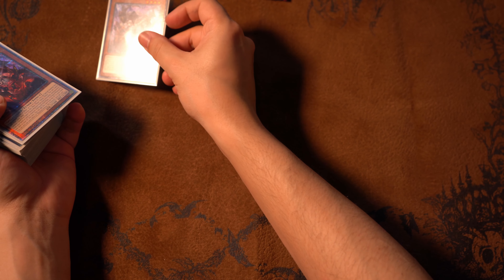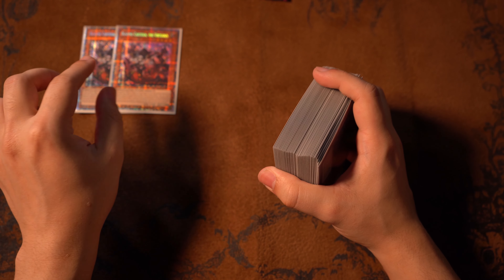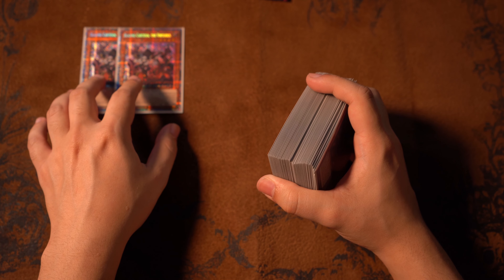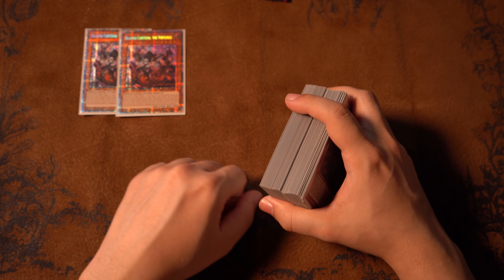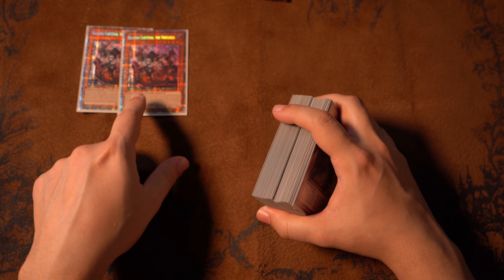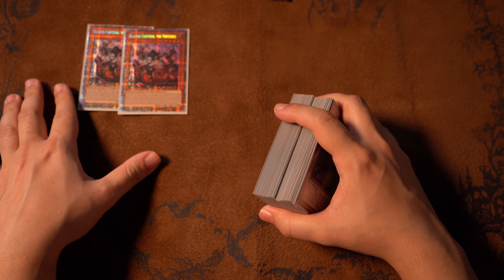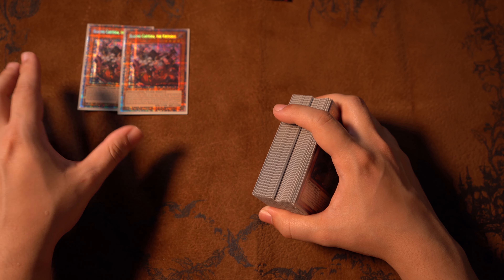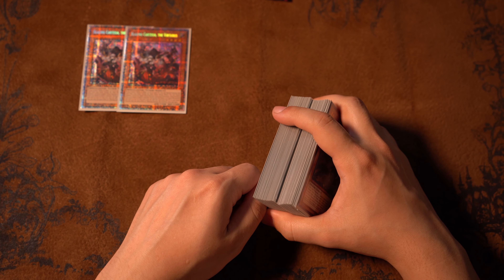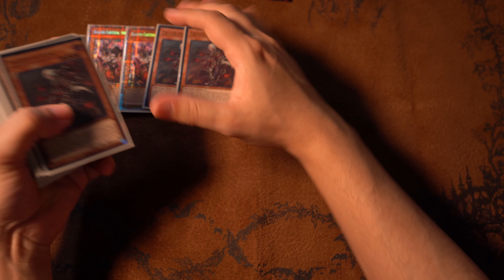First and foremost, I'm running two Cartesias, which is an amazing card. She's basically a Polymerization on her own — you special or normal summon her and then you can fuse without even having to use her specifically. Blazing Cartesia is incredibly useful, and she's also a level four tuner. Some people play Baron Defleur because of that, but I haven't made room for him in my extra deck, so I exclusively use her for fusing.